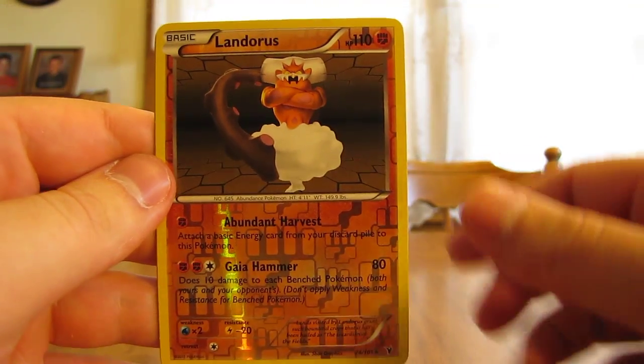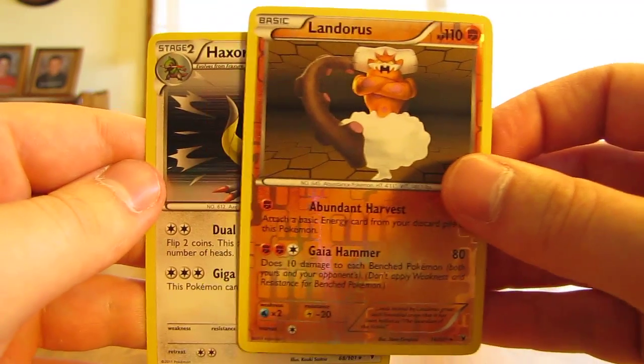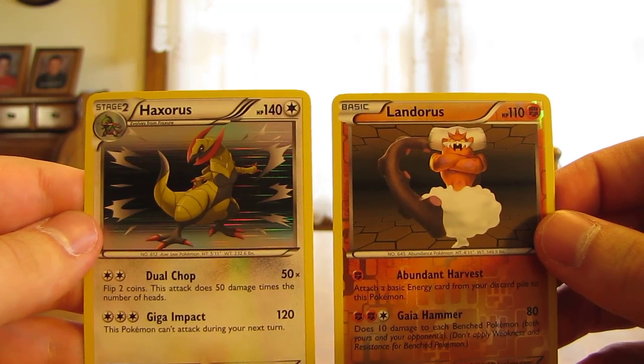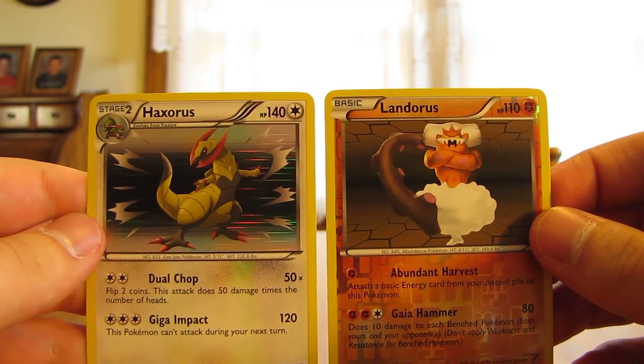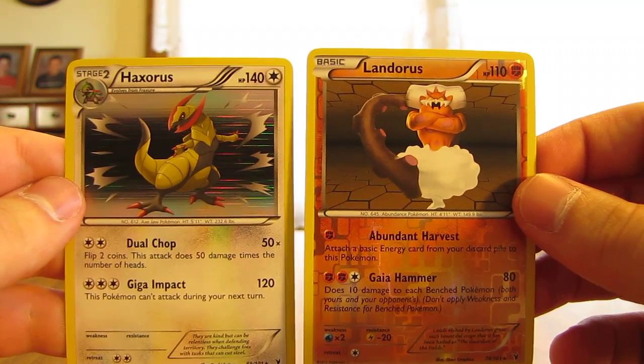Oh, there's a nice Landerous rare reverse holo. And the actual rare in the pack, Haxorus holo. So an excellent two pulls here — the Haxorus and the Landerous. Two great rare cards to pull out of a Noble Victories pack.